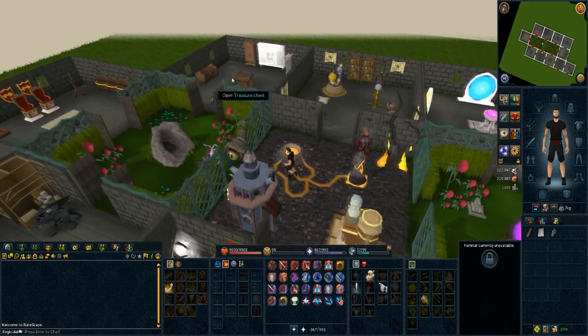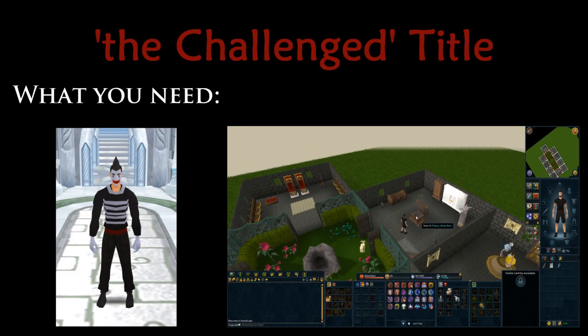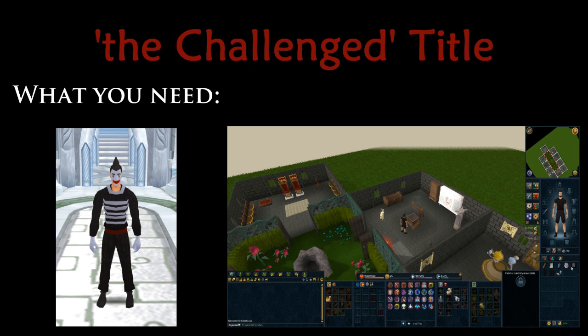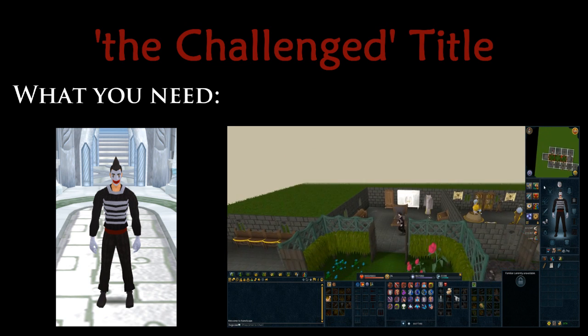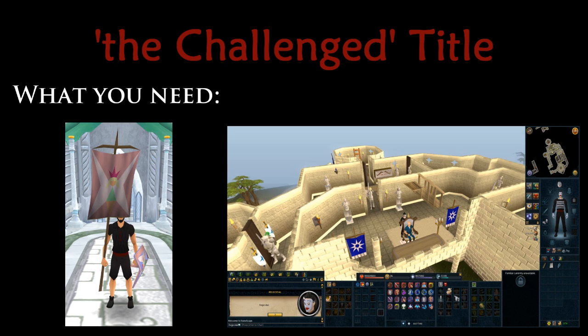So we'll start with the title that was found five days ago, which is The Challenged. All you need is three things, which is a full mime outfit, which consists of the mask, the top, the legs, the gloves, and the boots. You need a regular mask, not a mask beret, so make sure you have a full regular set of mime. You also need a fairy decorative flag.